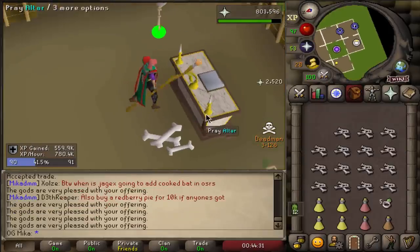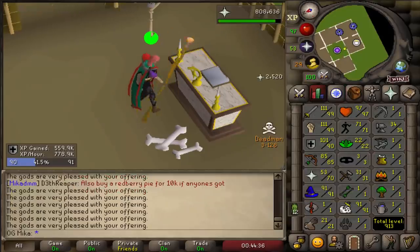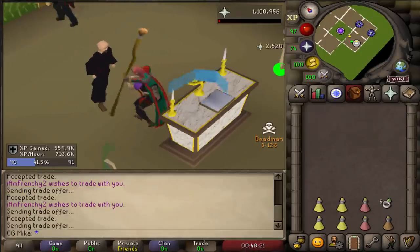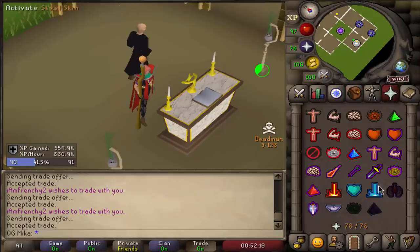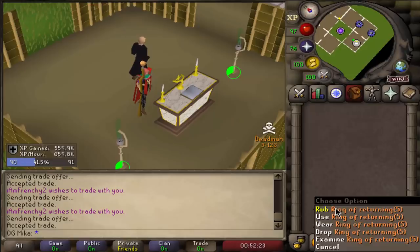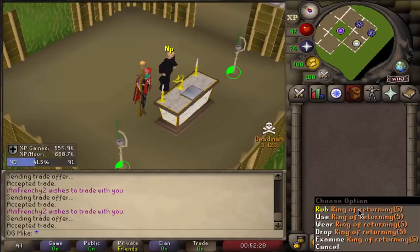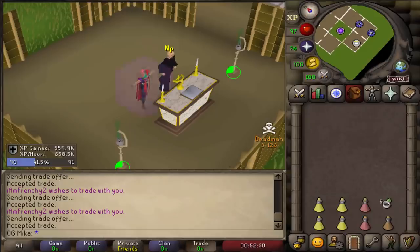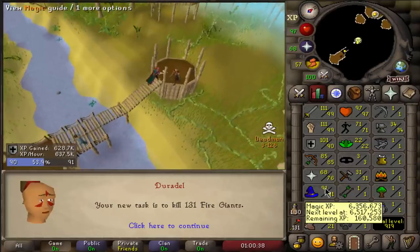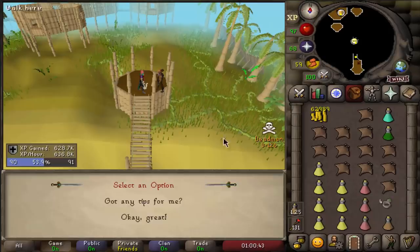Light change of plans — we are going to use about 300 dragon bones to try and get a bit more prayer experience. 74 prayer, which means we can now unlock Rigour once we get the scroll. Not quite enough for 77 for Augury, but thank you Frenchy for hosting an altar for me. Now let's return to the task. The stats are starting to come together: only 9 more levels in defense and 8 more in magic. Fire Giants — pretty decent task, let's do it.